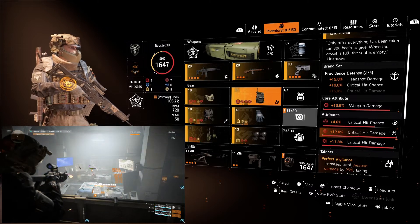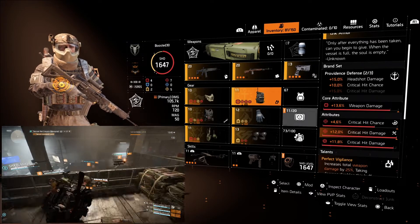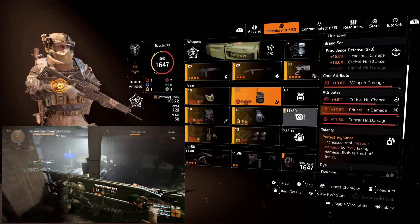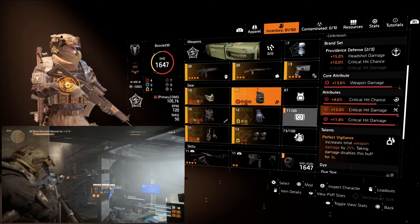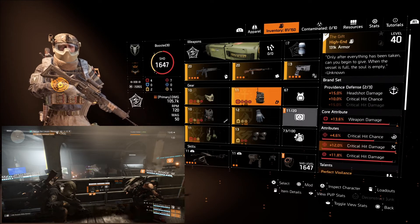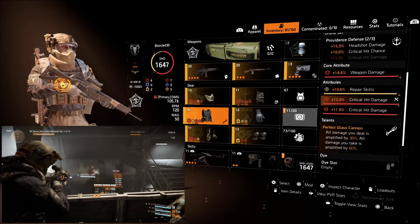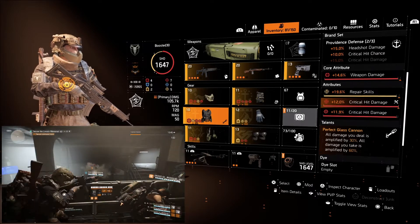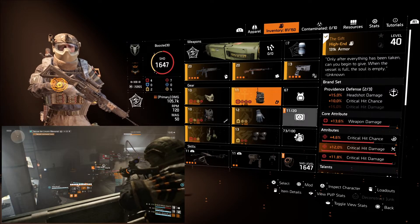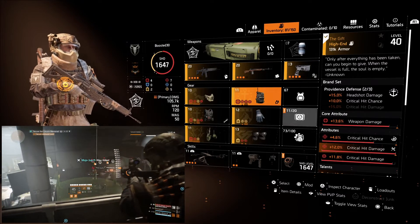The backpack is all red which is fine since we want that weapon damage and overall hitting ability. The talent is Perfect Vigilance: increases total weapon damage by 25% but taking damage disables the buff for 3 seconds. Keep in mind that when you take damage, this buff goes offline and you also get damage amplified by 60% from the chest. With two pieces of Providence we get 15% headshot damage and 10% critical hit chance — exactly what we need.